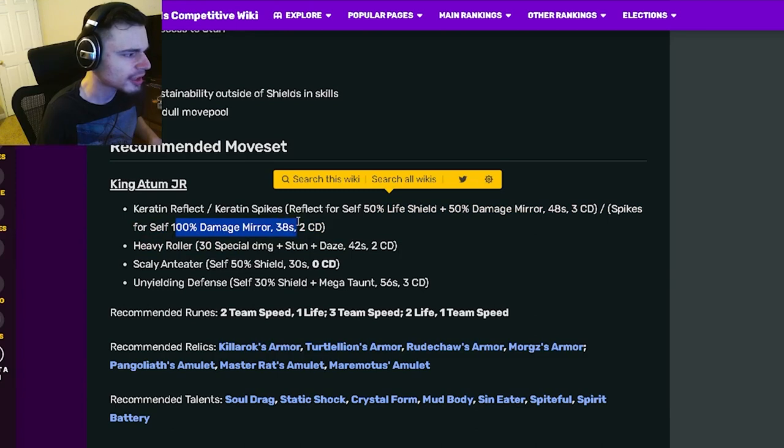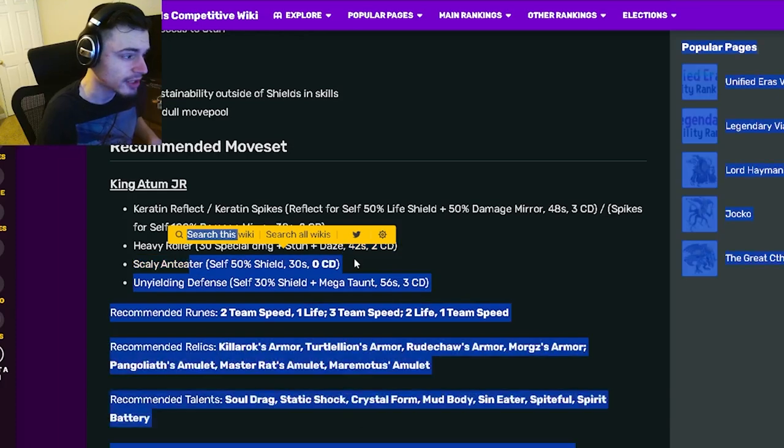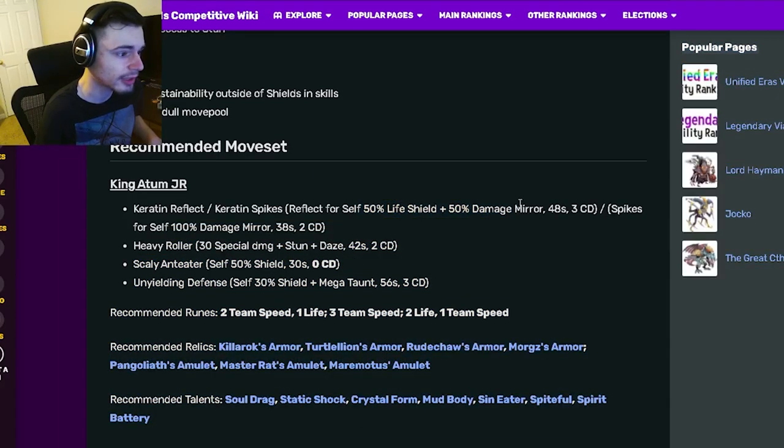He does have a great move set. Out of the two moves I would probably go with the 100 damage mirror, just because he already has shield moves and already has a 50 shield — which is exactly what that one gives — so I'd go with the 100 damage mirror. But it's pretty much personal preference.